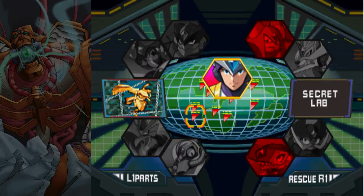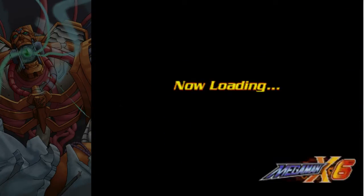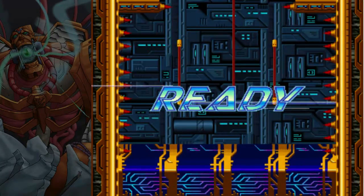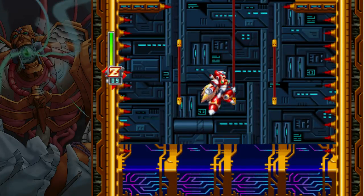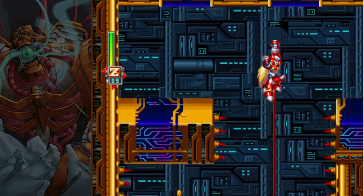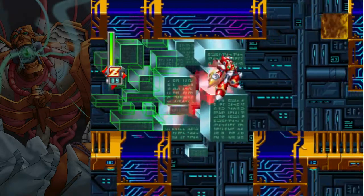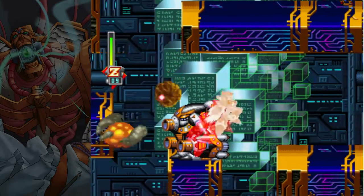Welcome to another X6 video. This one is going to be on how to despawn the first totem pole in High Max's stage, or the High Max portion of Gate Stage. You can despawn both the first and the second totem poles, however you don't want to despawn the second one because it's useful.